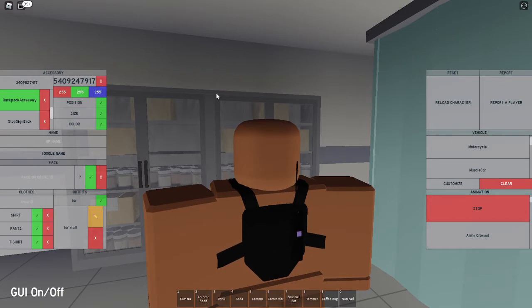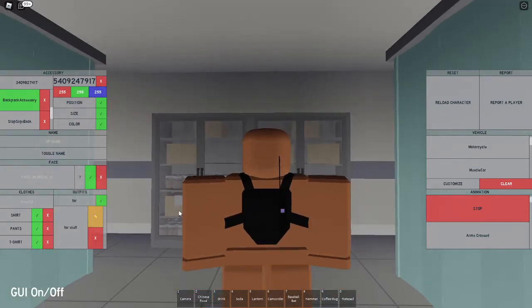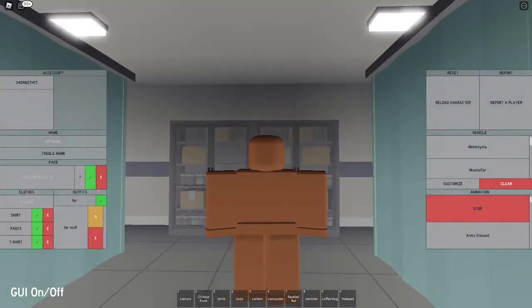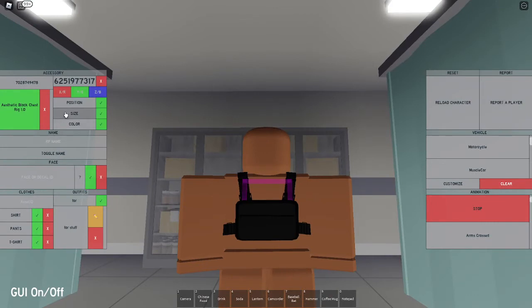So you're gonna start by removing everything, and then you'll have a blank character. The first item you're gonna put on is the straps and upper part of the frontal armor. Put in the code 7028749478, and save that for later because we're gonna use that code again. That's gonna give you this black chest rig, which you're gonna set the size to negative one.